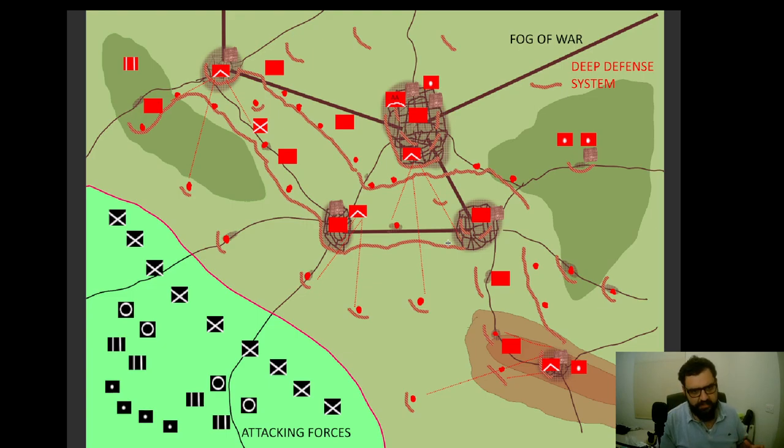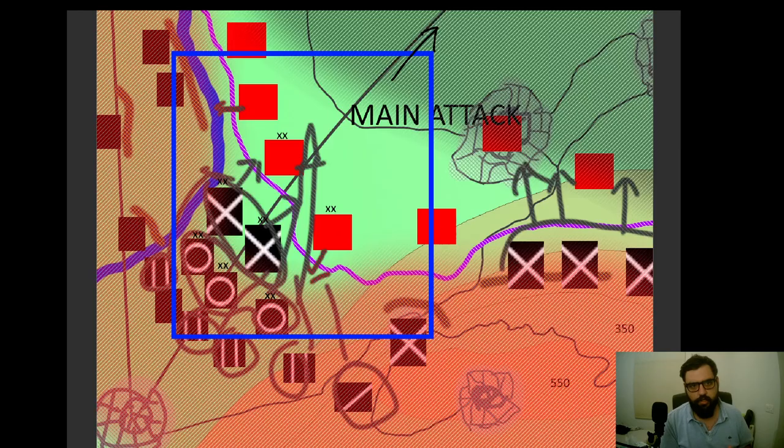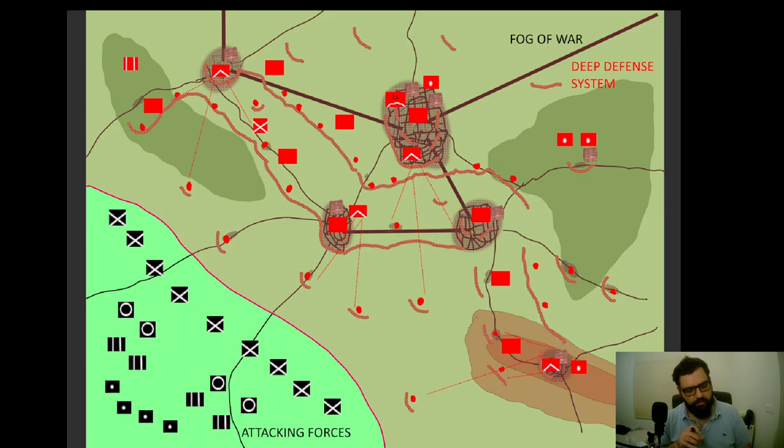The green areas are forested, making them very hard to fight in. The idea is that once you receive the assault — maybe at a battle front you were not expecting, like the scenario we analyzed previously — you retreat to a better position, receive the blow of the attack, await reinforcements, and your objective is to delay the enemy as much as possible and cause as many casualties as possible.